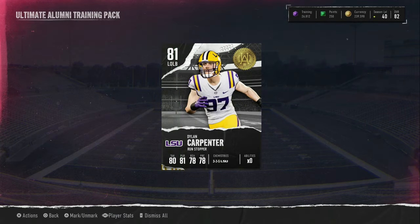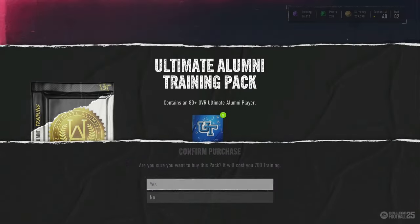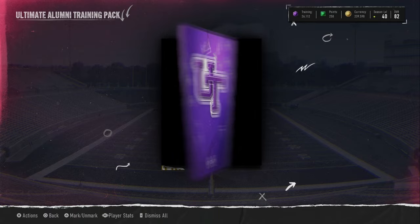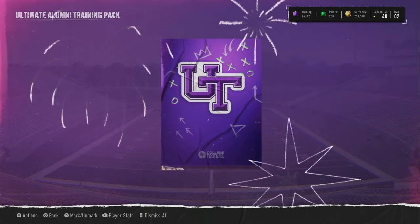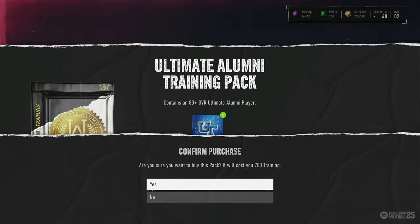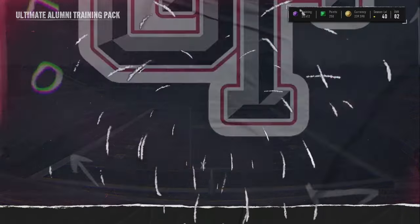We have a green — 81 overall player. That 80 overall goes for around 18k right now. We got another purple right here — another purple. We get Diamond McMillan. Hopefully we'll see the big orange animation soon.